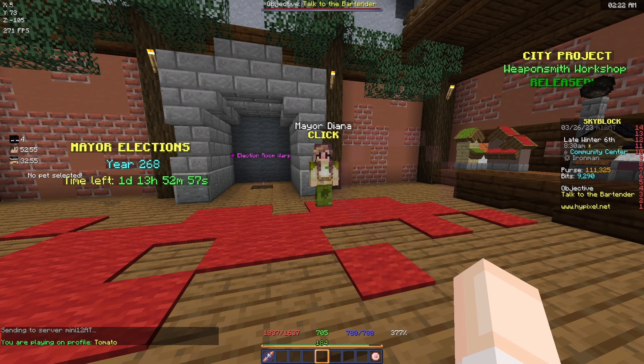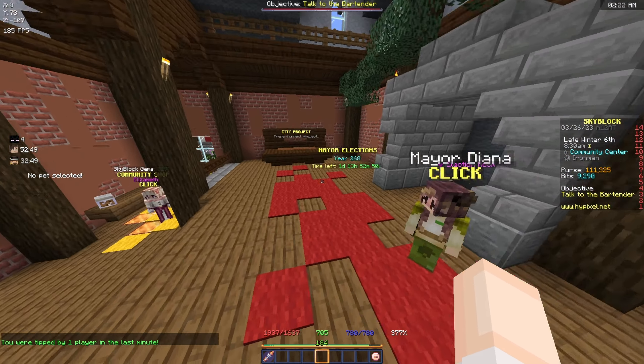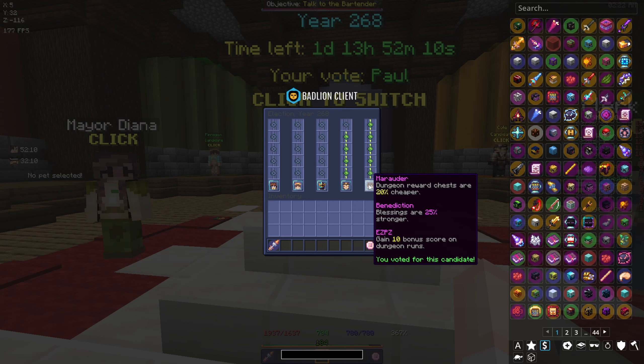We also have Mayor Diana elected so in the next episode we're gonna be doing some more of the mythological ritual. After Diana we're getting Mayor Paul and I'm so excited because we're definitely gonna be doing more dungeon runs - he is the dungeon mayor so it's gonna help us a lot, especially the perk that gives you dungeon reward chests 20% cheaper.